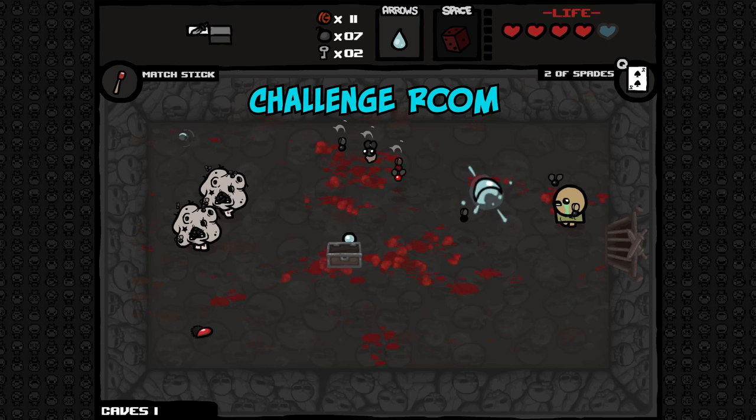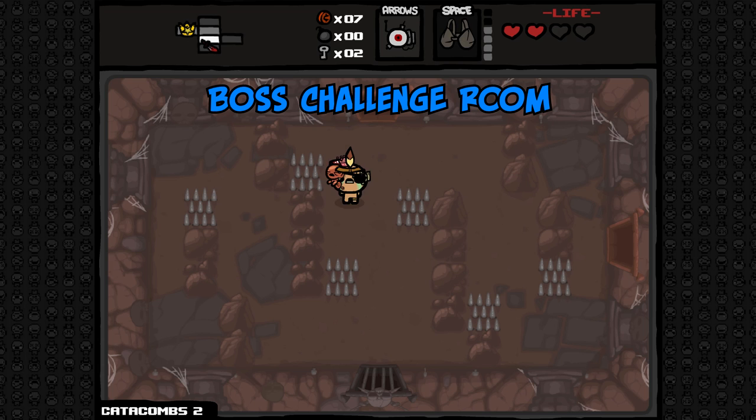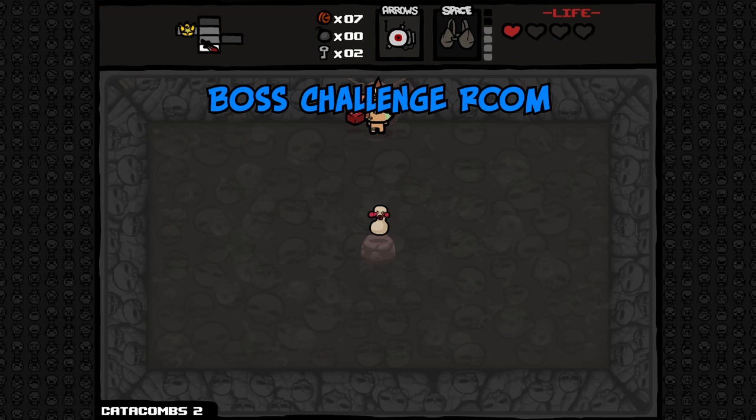Occasionally, a pickup item will spawn upon completing the gauntlet. The boss challenge room is a special version of the challenge room that can only be entered if the player has a single red heart or less. This does not include soul hearts, so one can have as many soul hearts as possible and still enter the boss challenge room, as long as they have only one red heart or less.